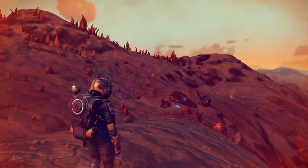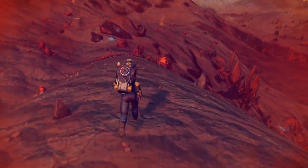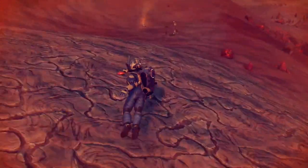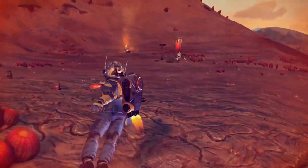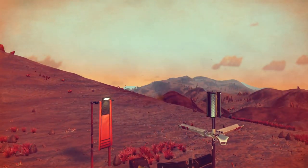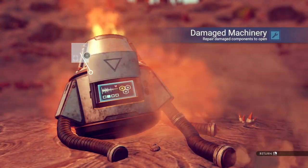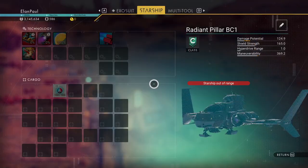Nope, just damaged machinery, no ship. So close. I'll head there anyway and get up to that peak afterwards. It would have been really neat if it turned out to be a ship but no - nothing there. That gives us a save point as well. Let's get up to the peak and take a look around. Why couldn't you be a crashed ship, my friend? It gives us about 10 nanites, no big deal.